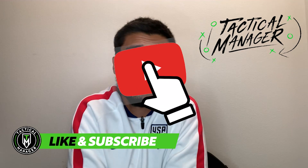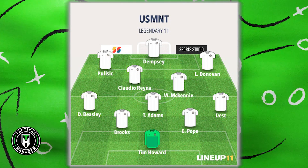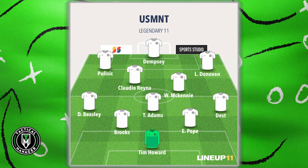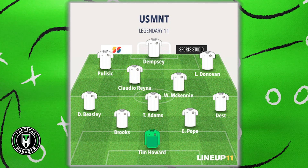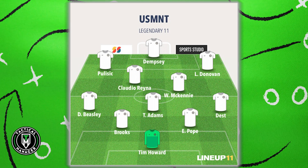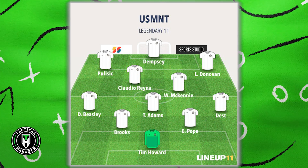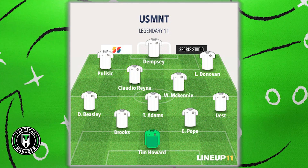Just to recap: we're going with a 4-3-3. Our goalkeeper is Tim Howard. Our two center backs are Eddie Pope and John Brooks. The right back is Sergino Dest, the left back is Demarcus Beasley. The holding midfielder — the six — is Tyler Adams. Our box-to-box eight is Weston McKennie. Our creative midfielder eight is Claudio Reyna. Our right winger is Landon Donovan, our left winger is Christian Pulisic, and up top in the center forward false nine role is Clint Dempsey.